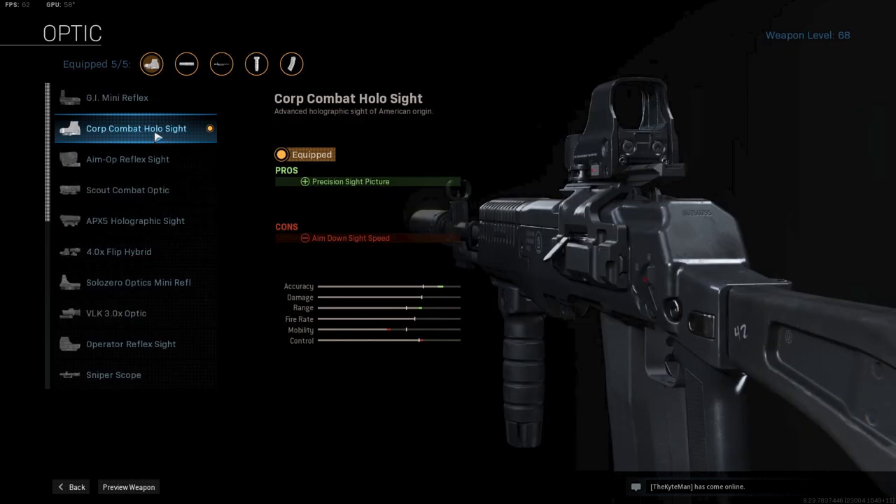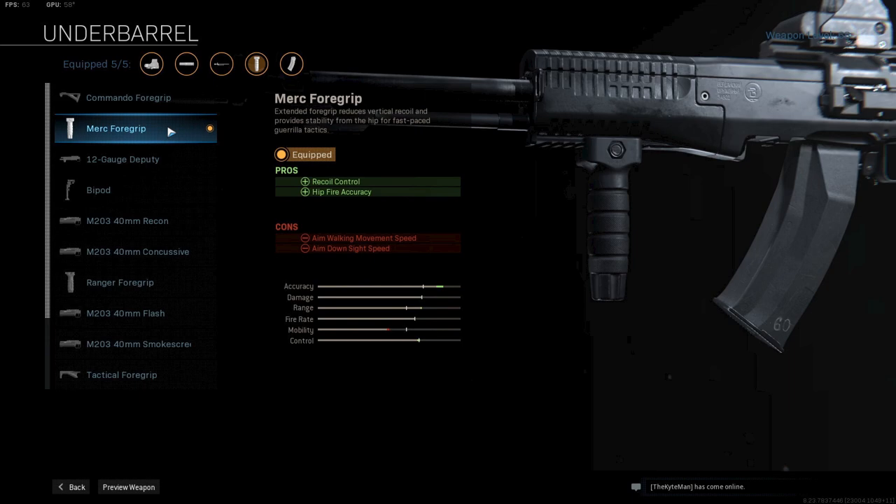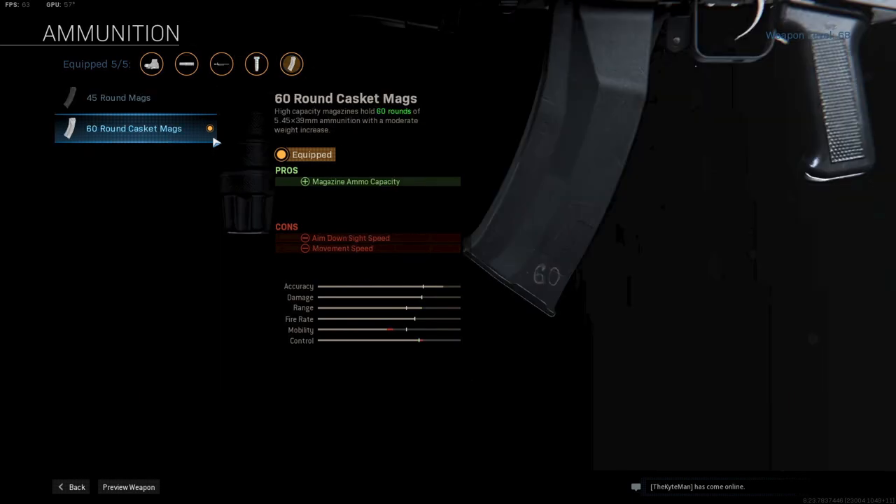Up next I'm using the Corp Combat Holographic Sight — just a preference, I tried multiple other scopes but this one worked the best for me. Next up is the Merc Foregrip for more recoil control, some hip fire accuracy, and extra mobility. And finally the 60 round mags. I like having more bullets but the 45 round mags are good as well.